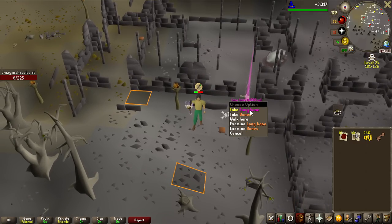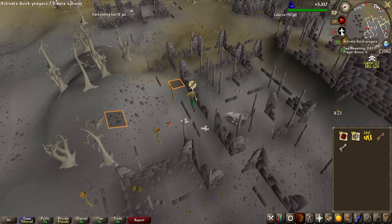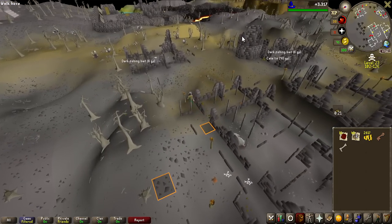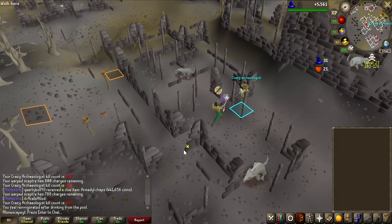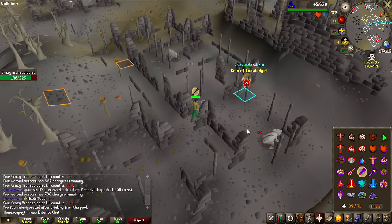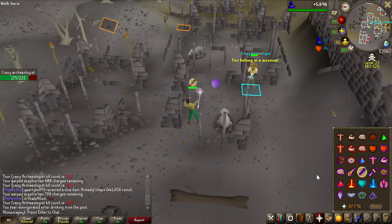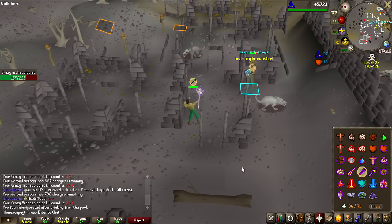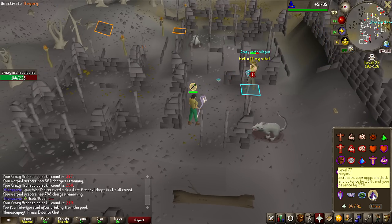I got so baited - longbone, it's worth nothing, it says 1,000gp but it's not actually sellable. Because most money-making methods that are really great require you to use more than just magic - for example the Phantom Muspah and Sarachnis and all that requires both magic and ranged - I'm just going to use all my 1,000 charges on the Crazy Archaeologist, try to get as much money as I can, and then restock with gear upgrades and new charges to do higher level methods.